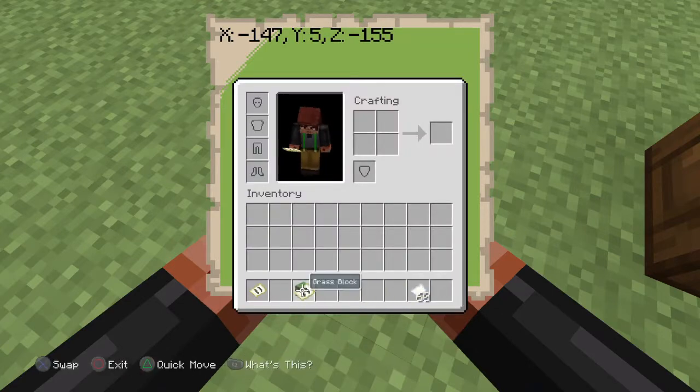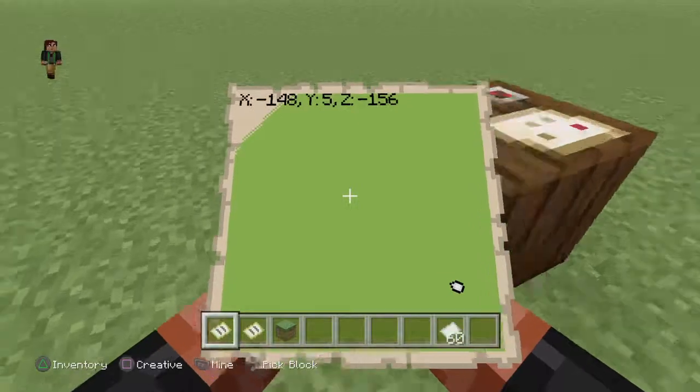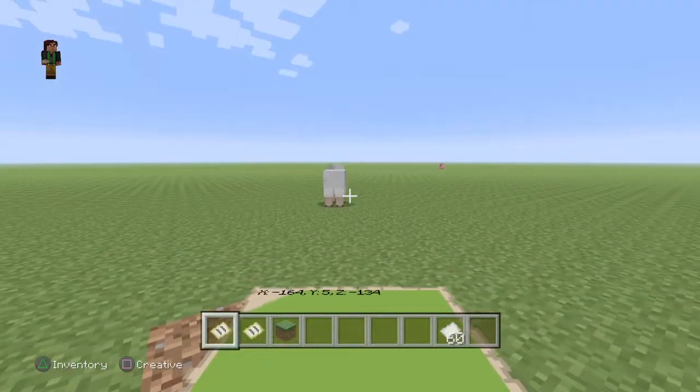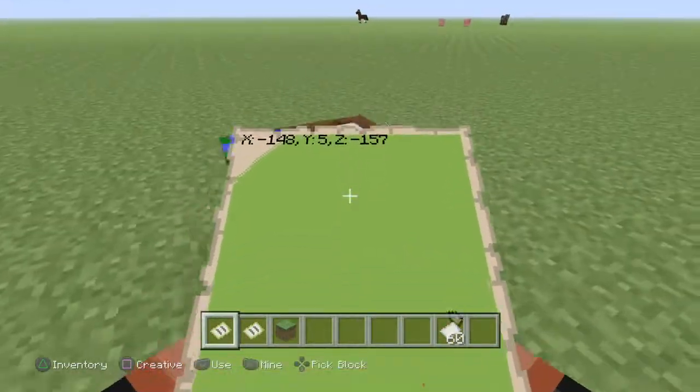So look at this map guys — this is just a really normal map that you guys have probably seen. Oh, is that a village? No, it's just a dirt block. Okay, that's weird.